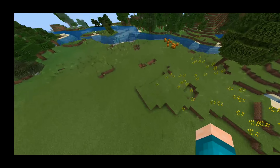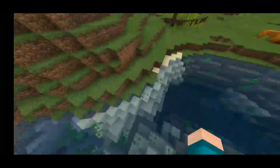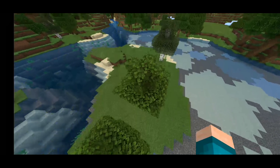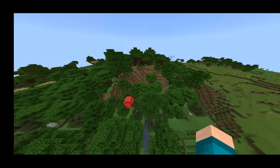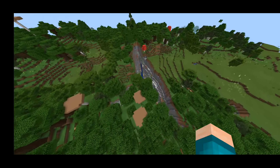All of the textures are made to be far simpler, and particles are removed to make the game easier for your device to handle. Another cool thing is that the water is made far more clear — so if you're looking for an ocean monument or anything underwater, it's incredibly useful. It's an honestly useful yet simple client.